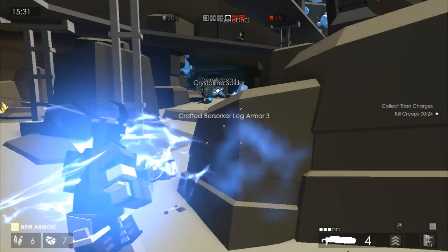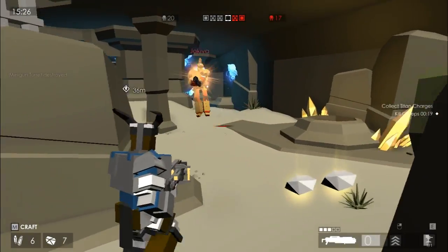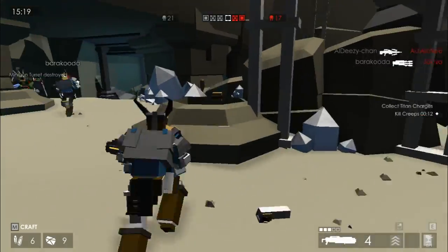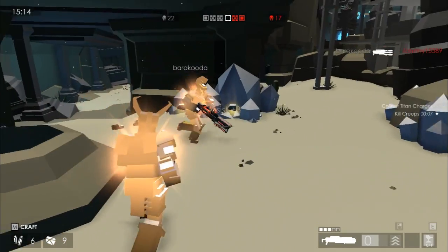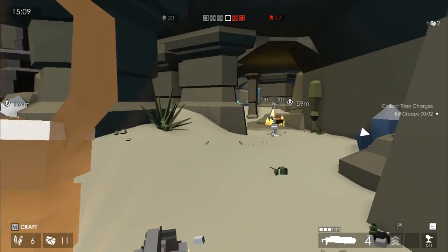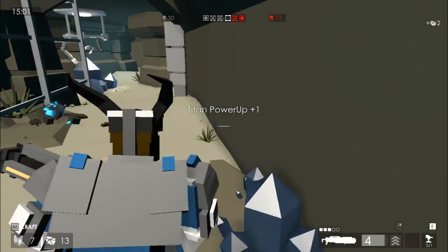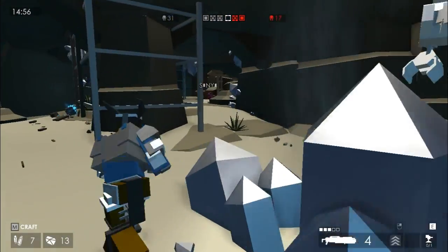I'll upgrade my leggings once more. When weapons are level five, it's like you absolutely dominate with them, but right now that is not the case. It seems as though we've actually farmed all the crystalline spiders there are. There's another spawn point over here so let's go. Ours is 30 and theirs is 17, so our titans can essentially be twice as powerful right now.